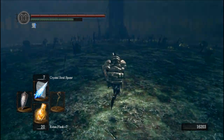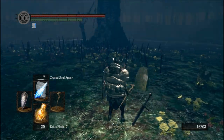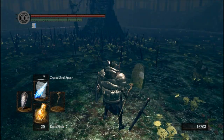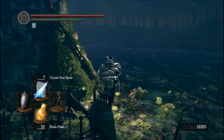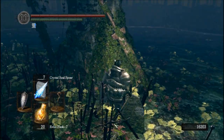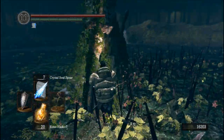So what I'm saying is that the Abyss in Oolacile and the Abyss in New Londo are the exact same Abyss. There's also a weird little sword there — same there — both kind of look like the Great Lord Greatsword.